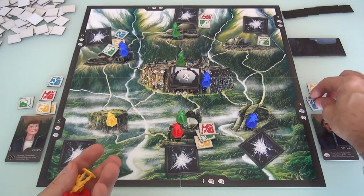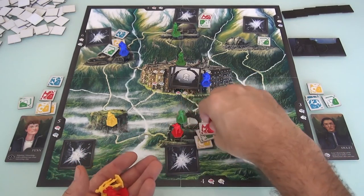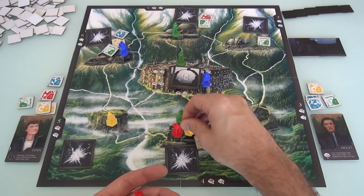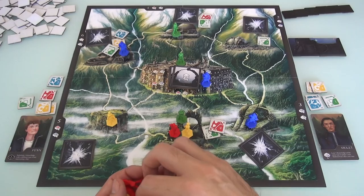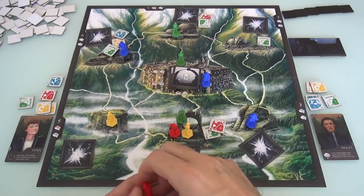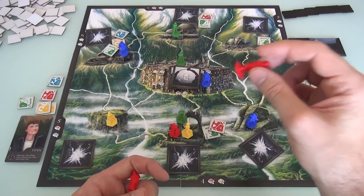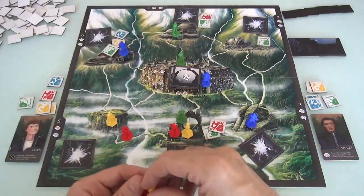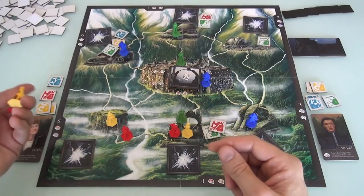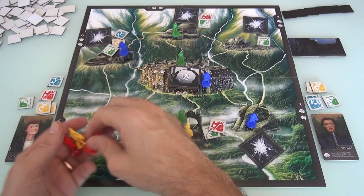Jen gets her second blue - she's got a pair of blues now. She could drop off a red, but she's leaving the reds for me, so she's going to do the yellow. She wants the other yellow over here. But there are so many reds here - Jen will put a red, then a yellow, then a red, and she'll end up taking one of the two reds I was going to grab. That kind of messes things up a little bit.